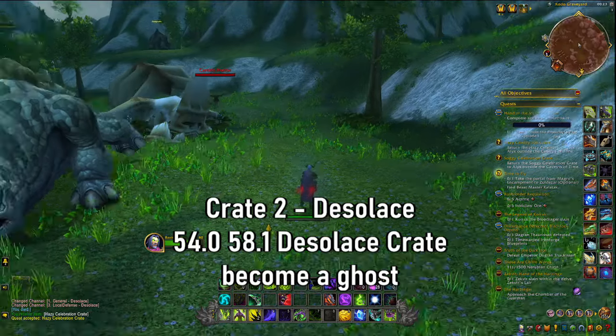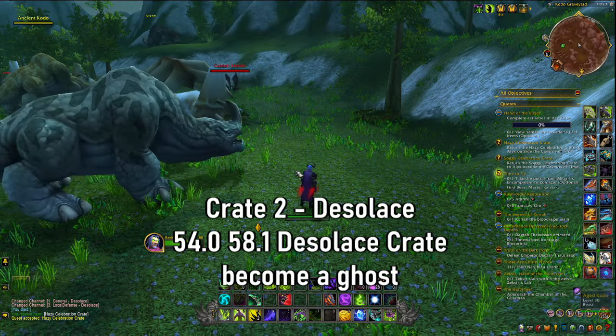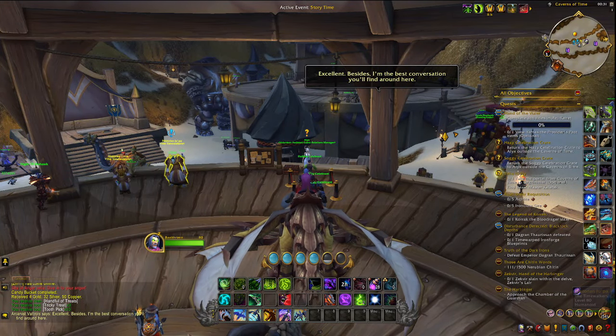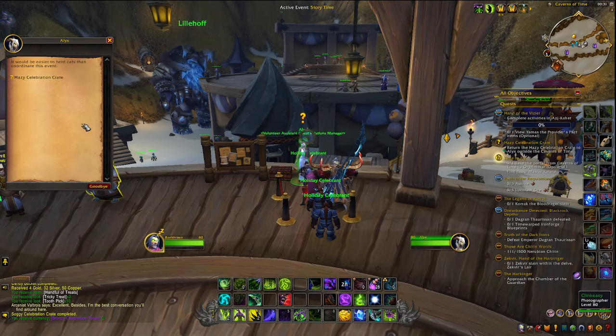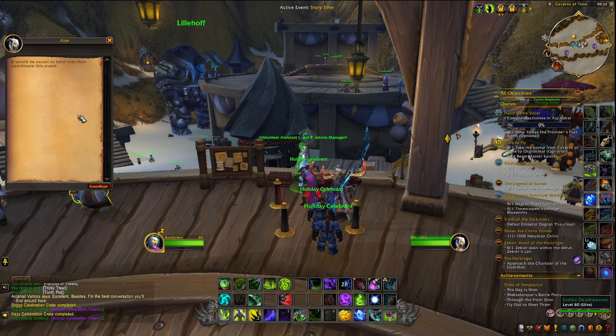Click Accept and head back to hand them in. Once you are good to go and have returned, you can hand in your chest with Alex. He will give you your rewards, which is some Bronze Celebration Tokens.